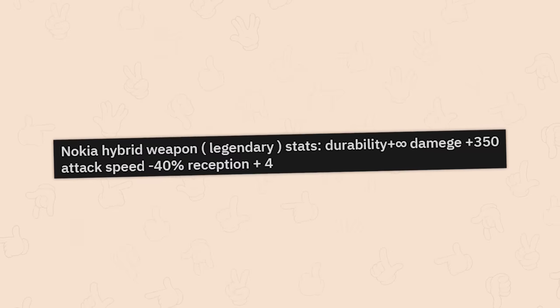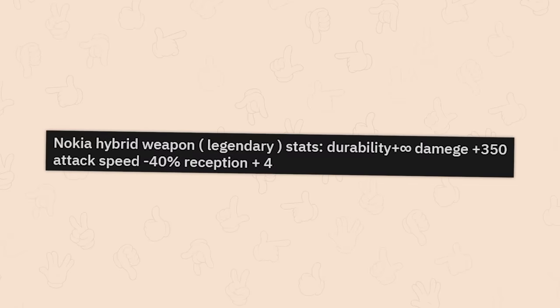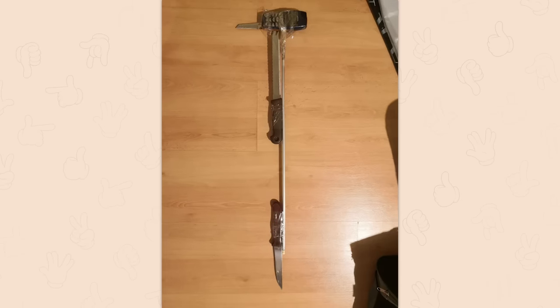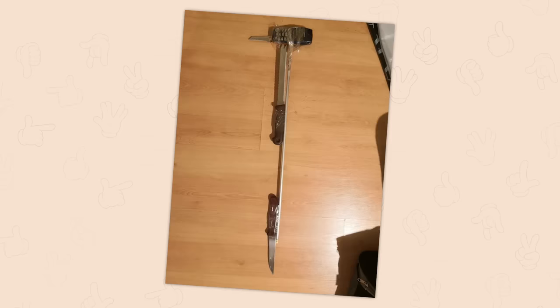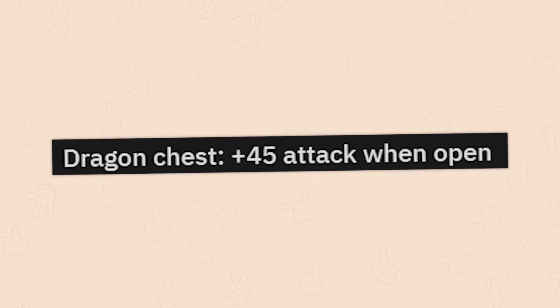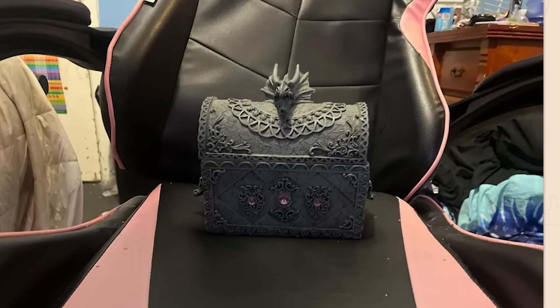Nokia hybrid weapon. Legendary. Stats: Durability plus infinity. Damage plus 350. Attack speed minus 40%. Reception plus four. Oh my god, you taped — can you all stick to the weapons of war we currently have? This is too powerful for our world. Dragon chest. Plus 45 attack when open. Oh. You weren't kidding. Yeah, I don't trust it.